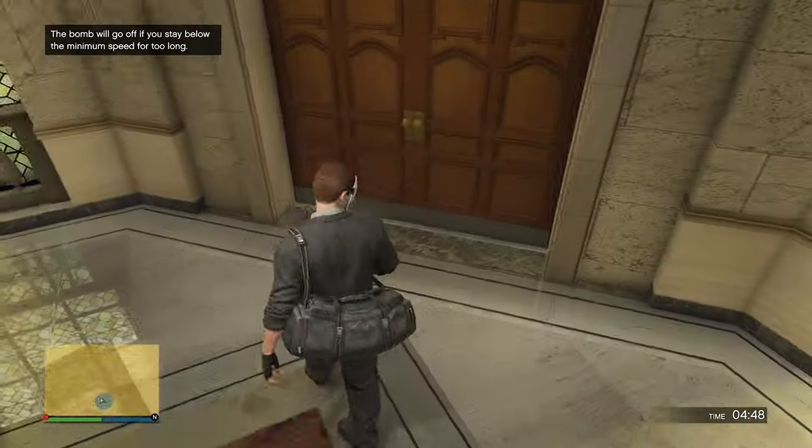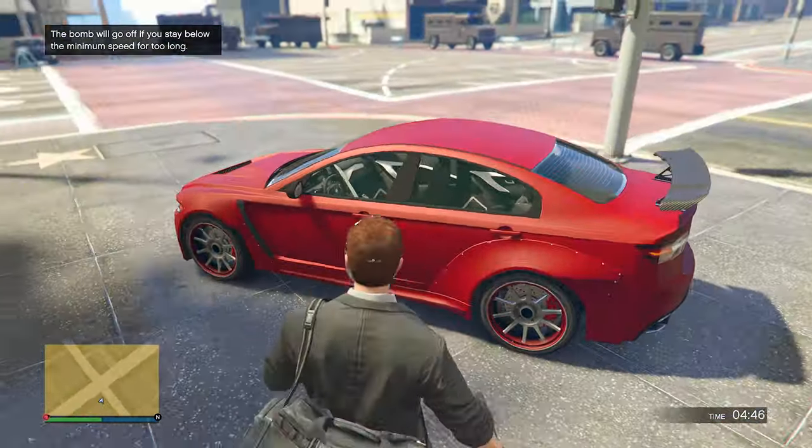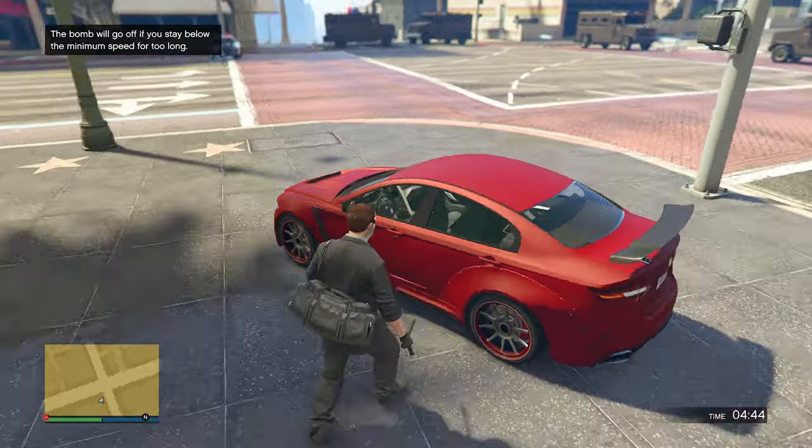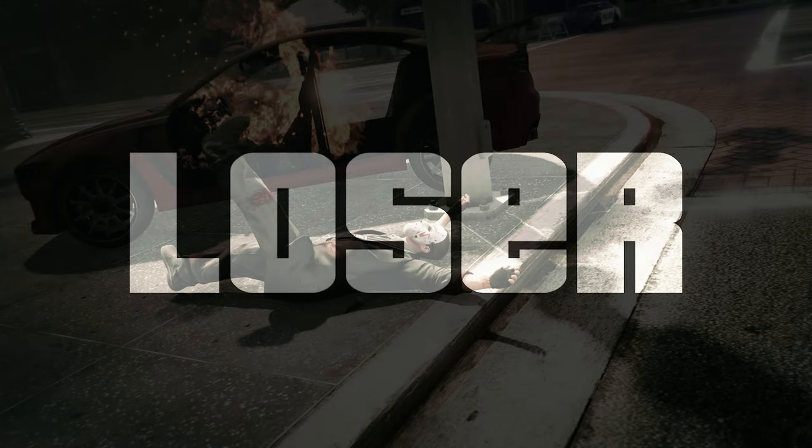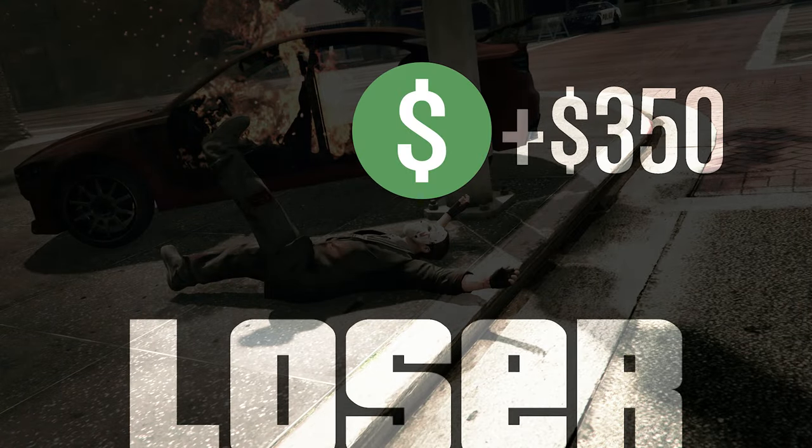We should load in inside of the Pacific Standard Bank. We're going to have a duffel bag on us and this cool looking outfit, but what we need to do is get inside the car that spawns right in front of us and wait until we explode. Once we get inside of it, as you can see, we have a bar on the bottom right. We're going to explode and that's going to end the mission.